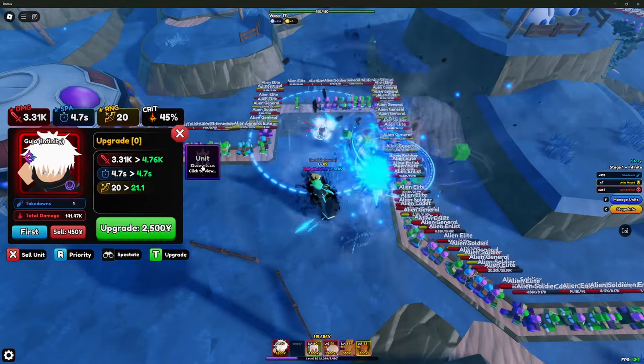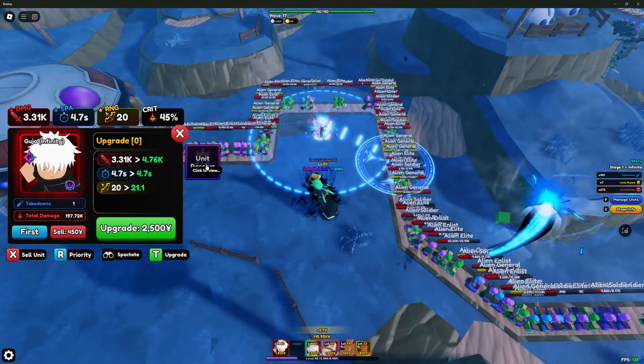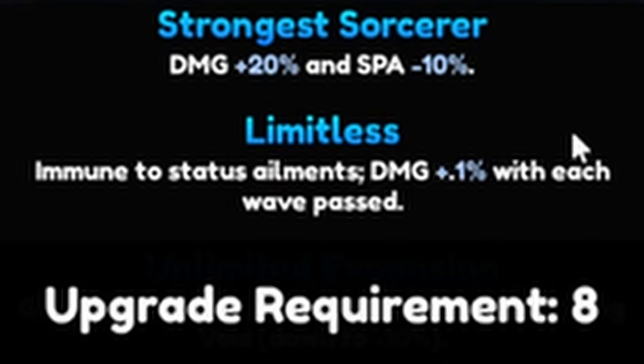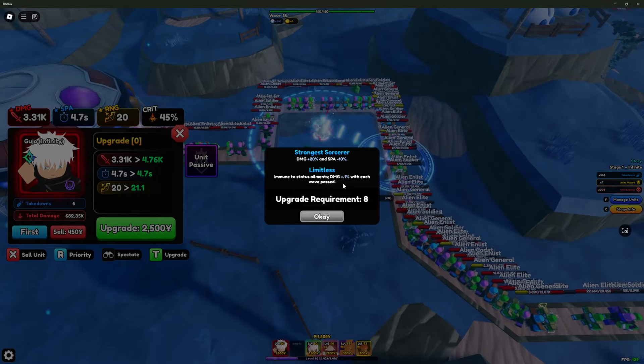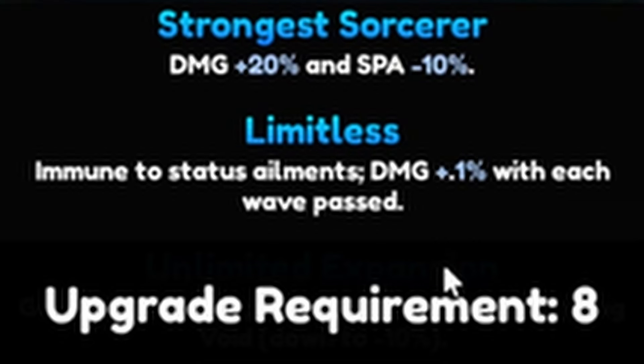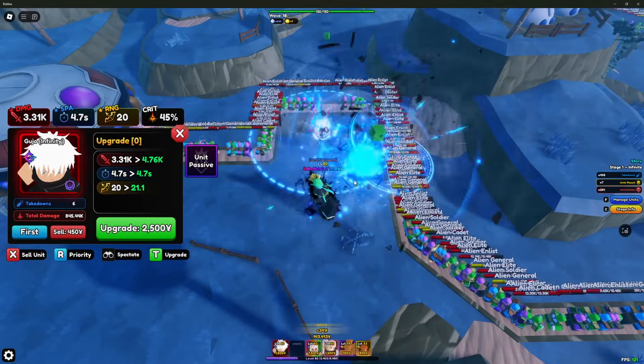Let's talk about his passives. His first two are Strongest Sorcerer — damage plus 20% — and SBA minus 10. He also has Limitless, which makes him completely immune to everything. His damage also scales up point one percent with each wave passed, so in 100 waves he gains 10% damage — cool but you won't be playing that high. There's a third passive at upgrade eight that we'll get to later.